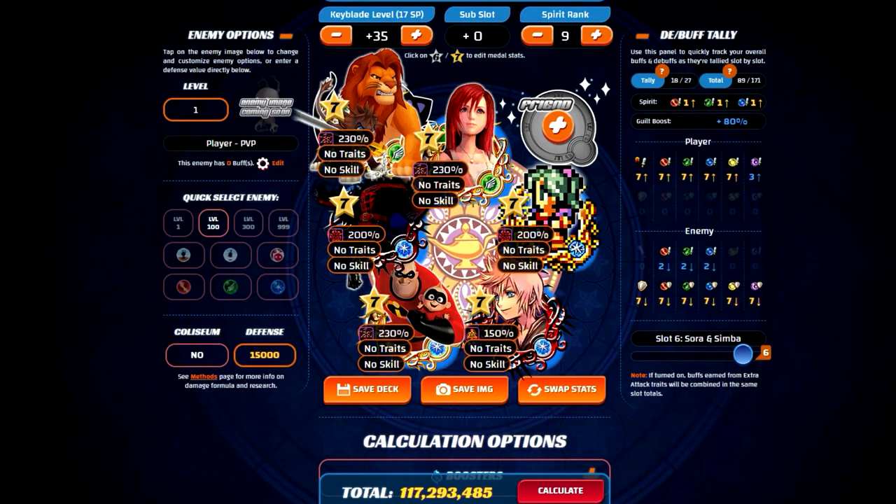Now coming in at third place is going to be Three Wishes. This is only to be expected because the Three Wishes multipliers aren't as strong compared to the other two, but it's still not that bad. Now that I've shown all three keyblades and their best setups, I'll go ahead and make some PvP meta predictions for this week.